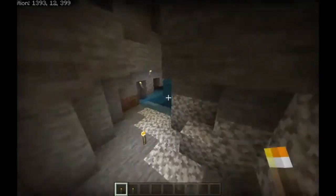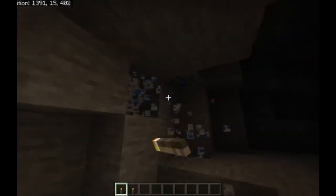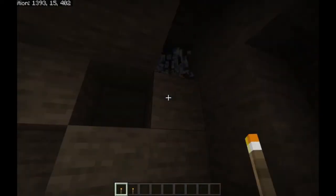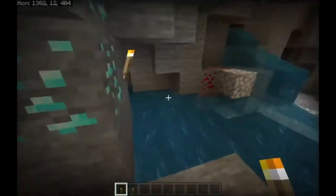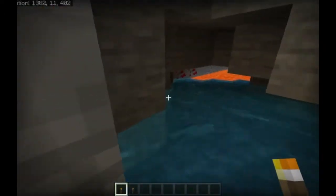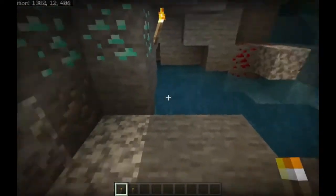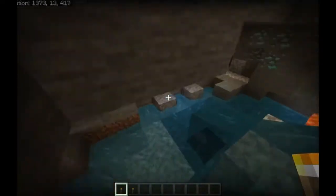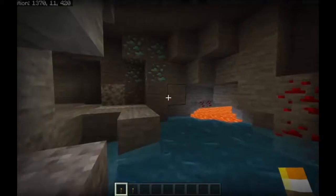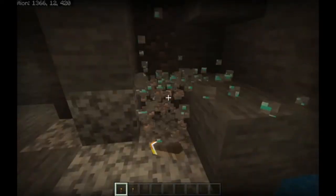You just keep going down here, and up here there's four blocks of lapis. You can get your diamonds and use them to make a diamond pickaxe and everything you need — even enchant them, because you'll have lapis and obsidian. You'll see gravel, water, another lava pool, six more diamonds — and it just keeps going on.